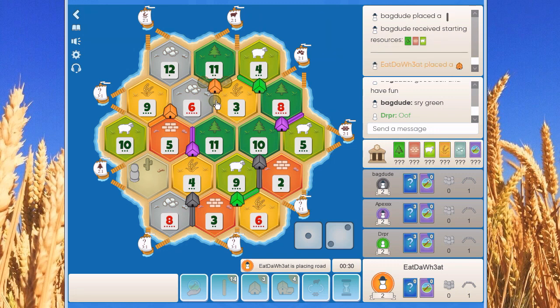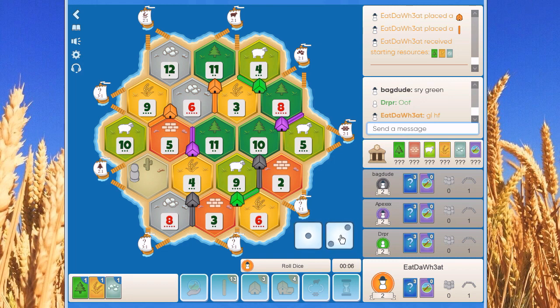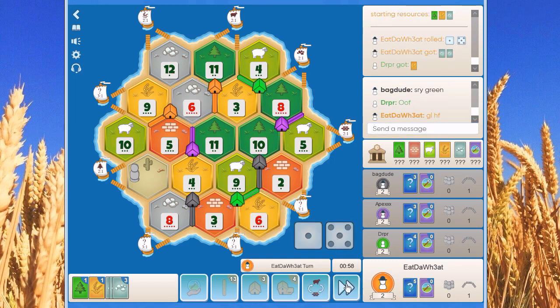Maybe block green and purple from getting to the ore and make them dependent on us to trade. Could be an idea. What do you guys think — will this work as intended? Let's hope so. Good luck and have fun to everyone. The game is on with a 6.